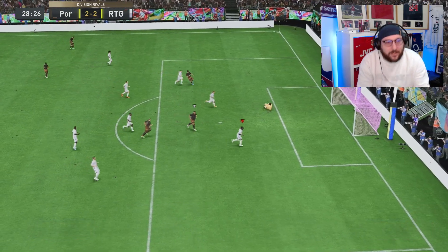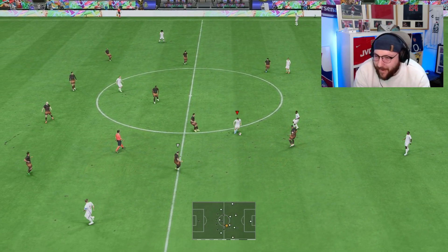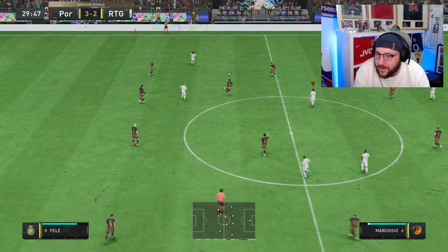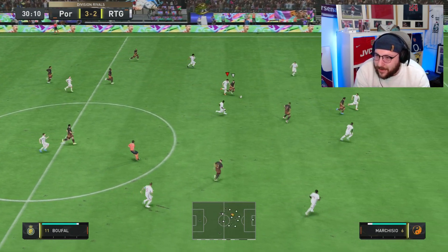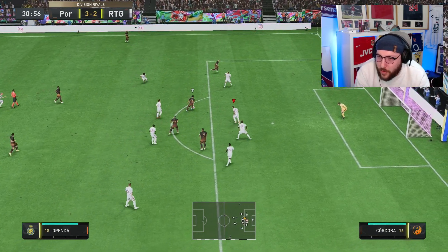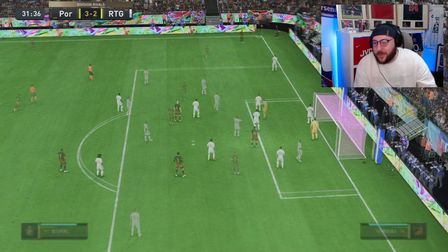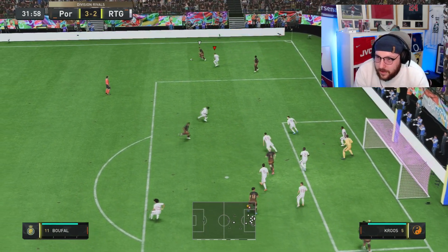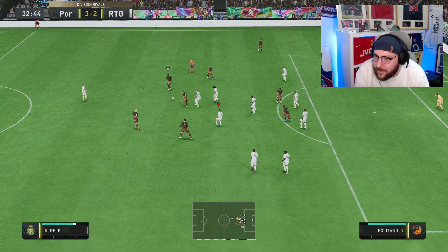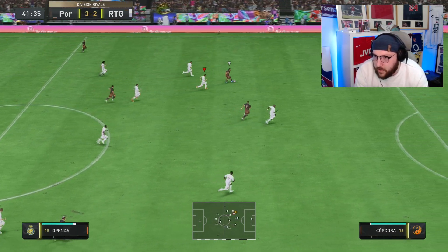That's three shots gone in out of three. Chek has not made a single save so far. That one he really should have saved because it wasn't in the top corner - it's right at the goalkeeper. We'll check these on the replay at the end, but so far three out of three shots have gone in and I'd say he should have saved maybe two of them. There is the first save from Chek - I am letting our opponent shoot to test him out. This is not what you want to see from your goalkeeper that you've just spent 280k on, conceding three out of three shots.